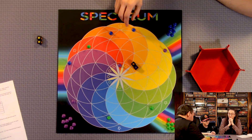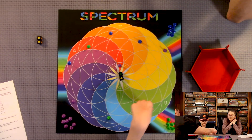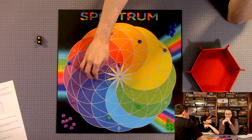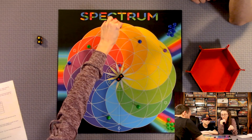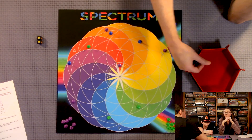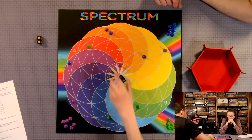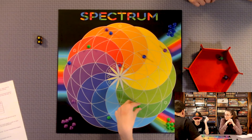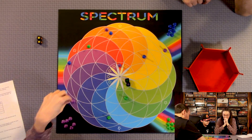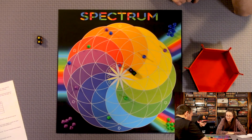Orange and purple. Green and yellow. Orange and red. Purple and orange. Green and purple — three times in a row we rolled that. They seem cursed with green and purple.